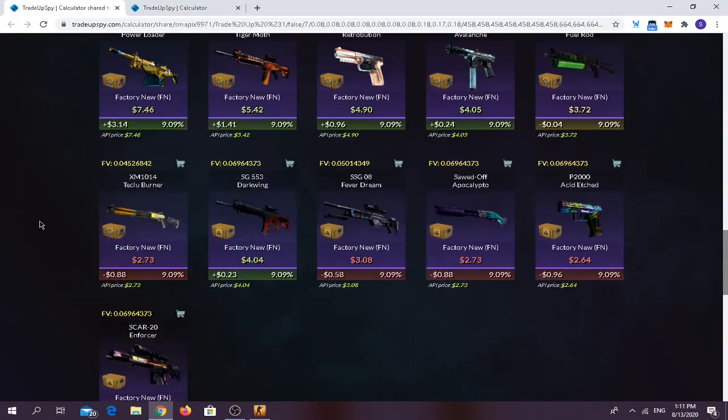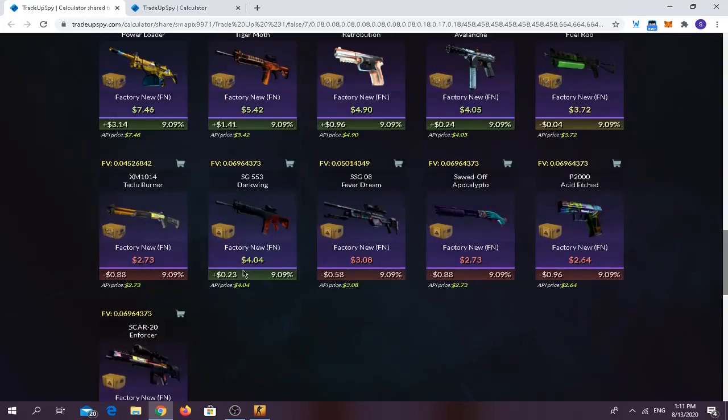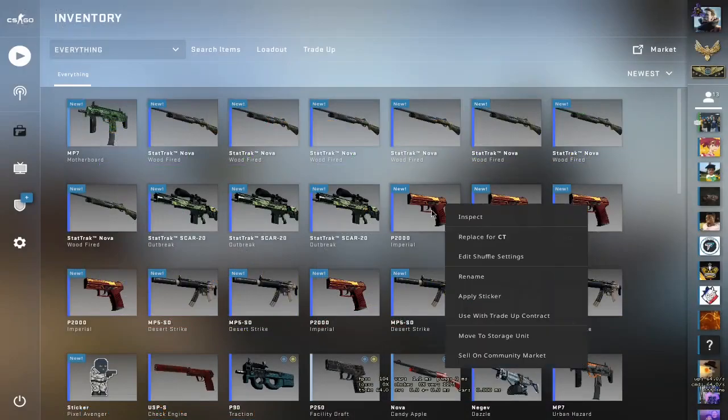For the outcomes, you have a decent chance of making money. The best outcome is an NKF Power Loader, which gives you around $3 profit. The worst profitable outcome is the Darkwing for the SG553, giving only 25 cents profit, while anything else gives you a loss. We need to hope for a high-ticket result — a Power Loader or Tiger Moth.